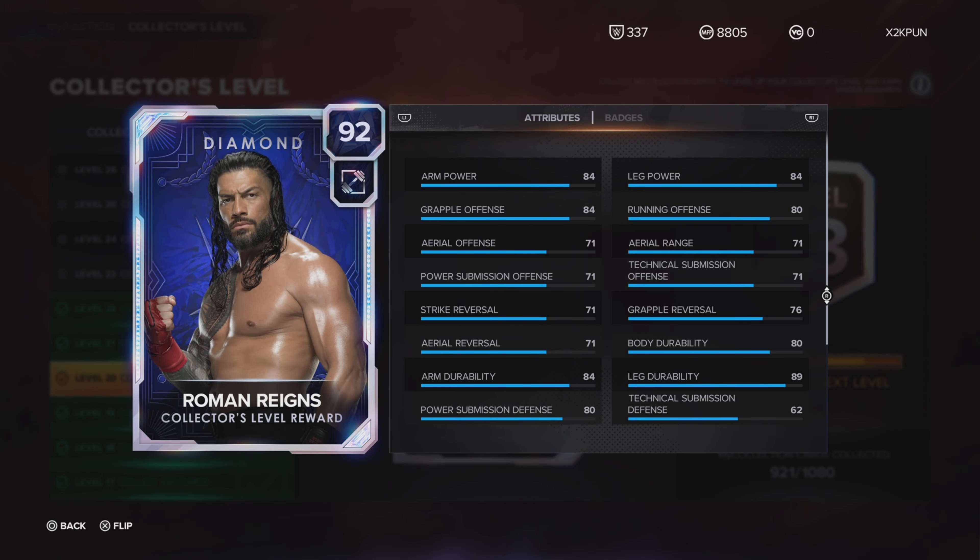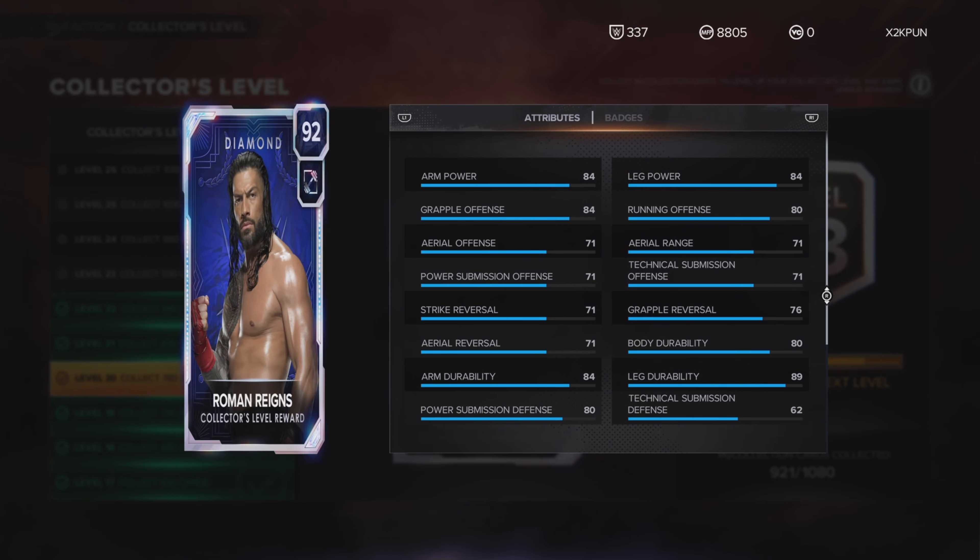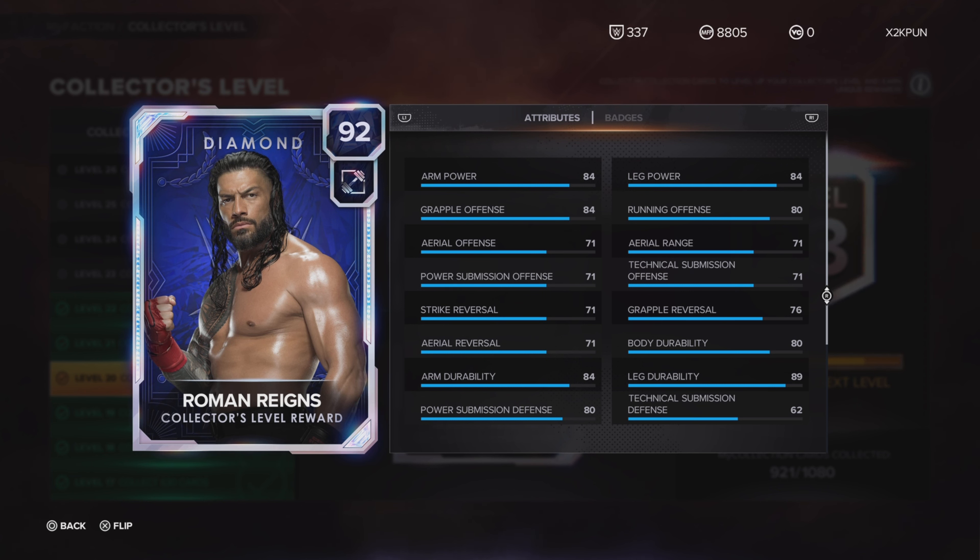In this video, WWE 2K23 My Faction Showcase Series Episode 1, featuring Diamond Roman Reigns. To get this card you have to collect 780 cards. Is it worth collecting 780 cards to get this Diamond Roman Reigns? Let's find out. Basically you have to reach level 20.